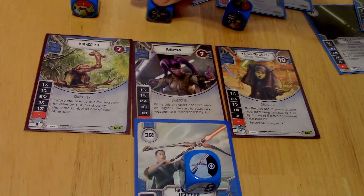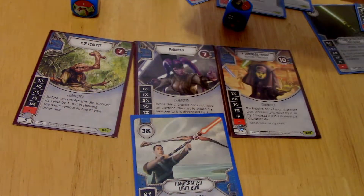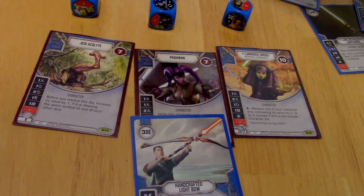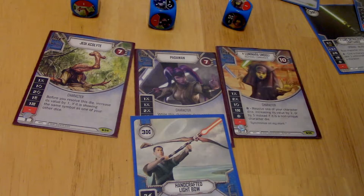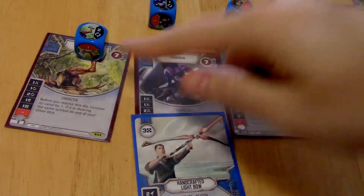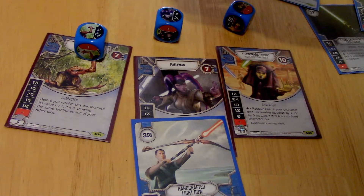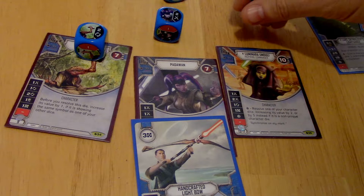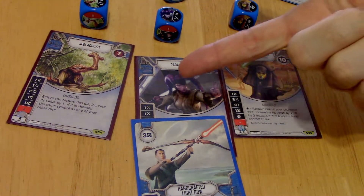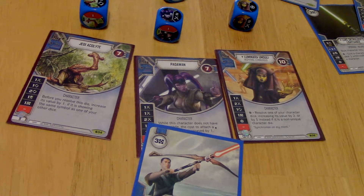I rolled the Light Bow, and she rolled a Focus. So these were blank or whatever. Palpatine had shielded up, so I was able to make this a 3 because of the Acolyte's ability. I changed all of them — made her a 2, made him a special, and made Luminara a special. He has a really good chance of rolling Focus to give Luminara a special that makes even a Padawan's 1 damage a 3 damage. So that's really, really nice.